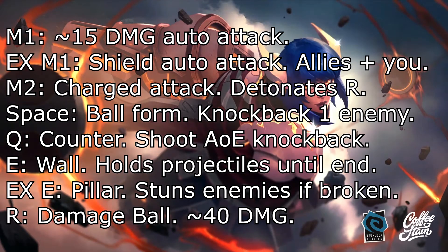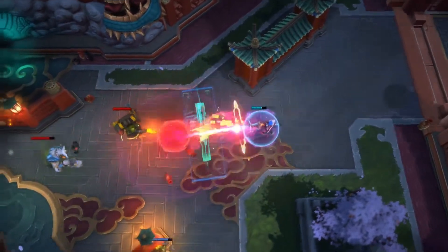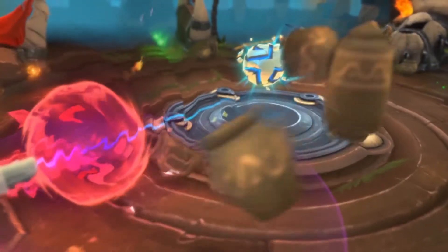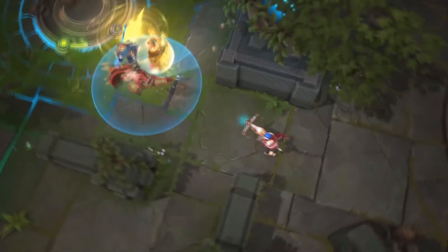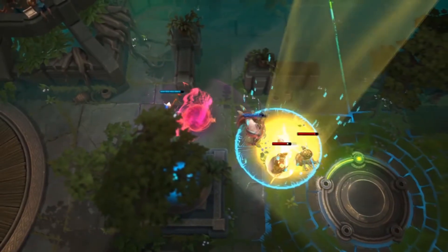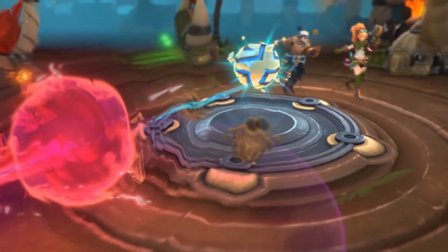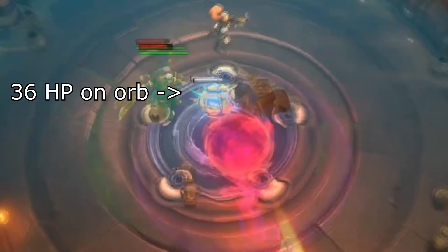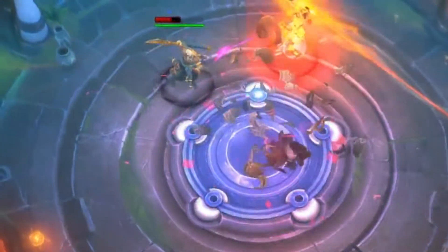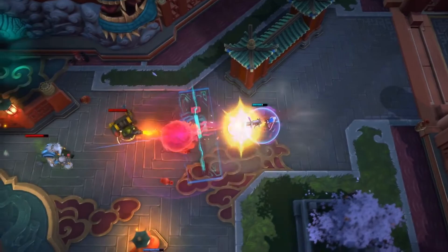Her R is the big damage dealer — a big ball she shoots out with a bigger AOE around it that I think pulls enemies in. There's a part I'll show where extra map objects like jars are getting swung around it, so I think it has some sort of gravity field — kind of like the whirlwind after Taya's tornado, where it slightly pulls you in. There's also a scene where it does around 40 damage. If you shoot your right-click at it, it'll detonate it early and do the damage. On top of that it also knocks enemies back, so it combos with the pillar too.